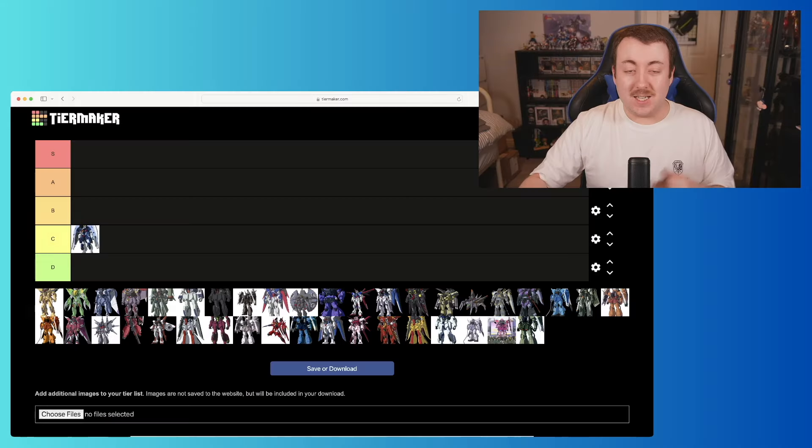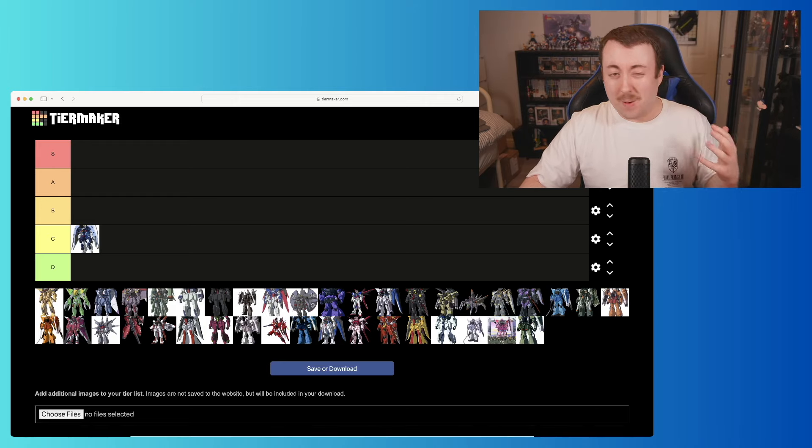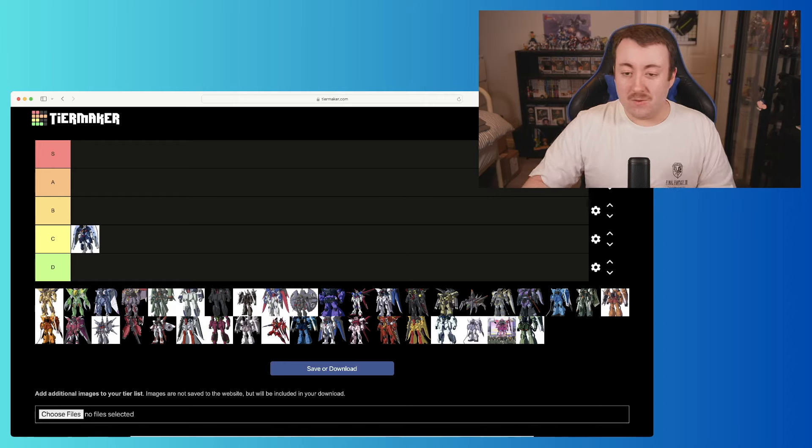The Abyss Gundam transforms into a boat. I'm not the biggest fan — the color scheme is okay, but I don't really like the arms. This is the problem with transforming suits: certain parts have to fit, and they really show. I'm going to put this one in C.